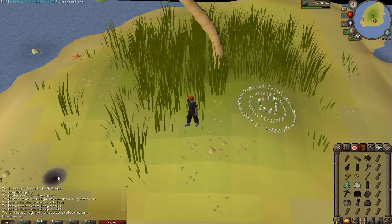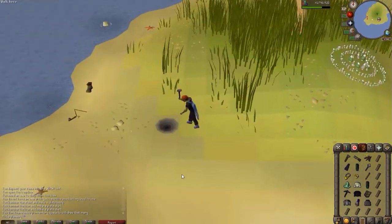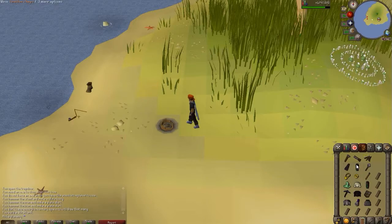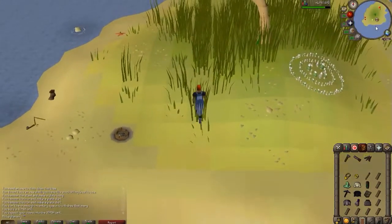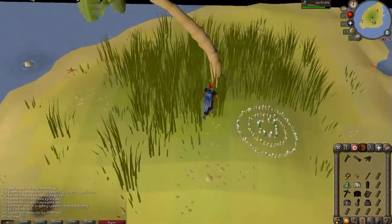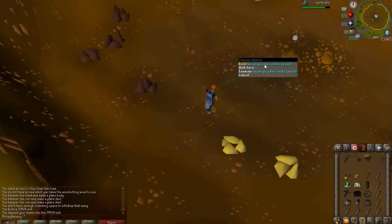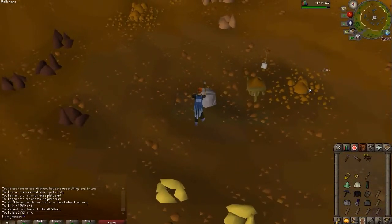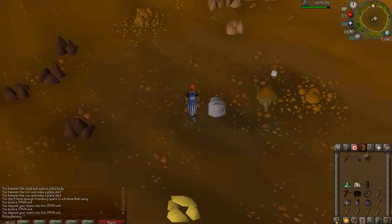Now we are at Mudskipper Point, just a little bit southwest of the fairy ring. Build our hidey hole — black cape, leather chaps, steel mace. Now we'll work our way north through Remington and into Falador. As you come into the mine here at Remington, right in the center is this little rock outcropping. It's going to take a gold necklace, gold ring, and a bronze spear for this particular stash.